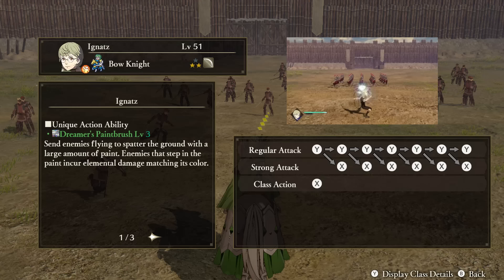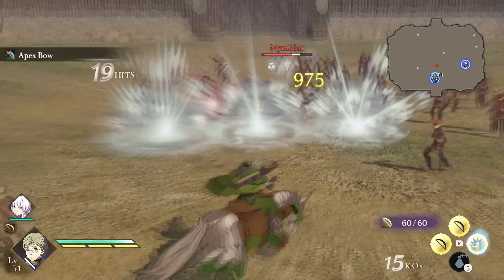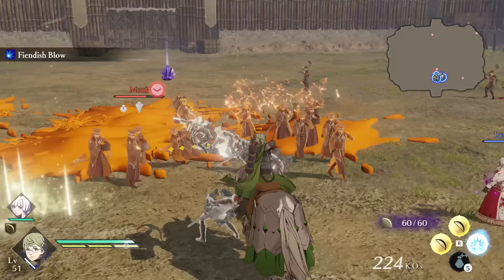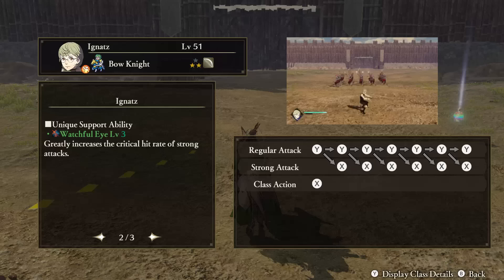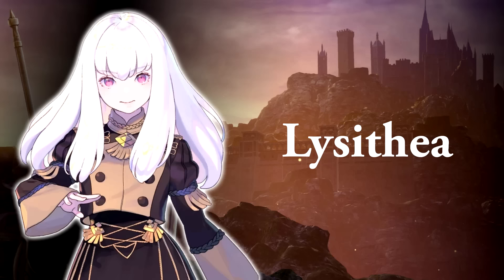Ignaz — Unique Action: Dreamer's Paintbrush. While Ignaz attacks, occasionally paint will be splattered around the area. Enemies that step into it will receive elemental damage that matches the paint's color. Any frost effect paint that freezes enemies can make a lot of fights much easier. Support Ability: Watchful Eye. This increases the critical hit rate of your strong attacks. Tactical Ability: Heart's Desire. When ordered to attack a stronghold, Ignaz will receive less damage.